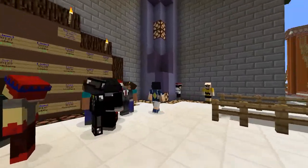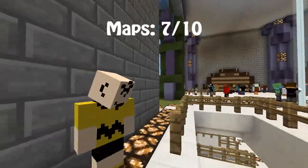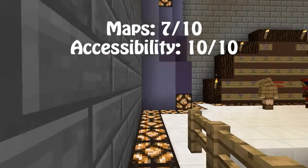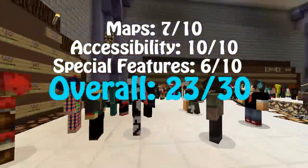So, overall, we've got MCSG having the maps being a score of 7 out of 10. Accessibility is a 10 out of 10 — completely flawless, beautiful. Special features is a 6. And then, overall, we've got a 23 out of 30.